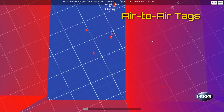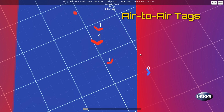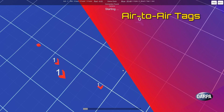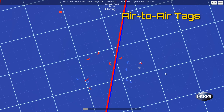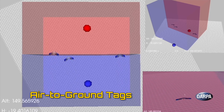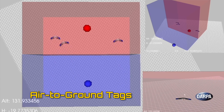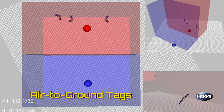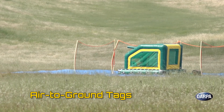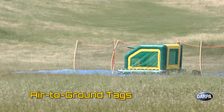Air-to-air tags is where a team might try to chase after an opponent aircraft and issue fire messages that simulate an onboard weapon type. The air-to-ground tag is where an aerial robot would land in the opponent's home base, which is modeled with an inflatable target on the opponent's side of the field.